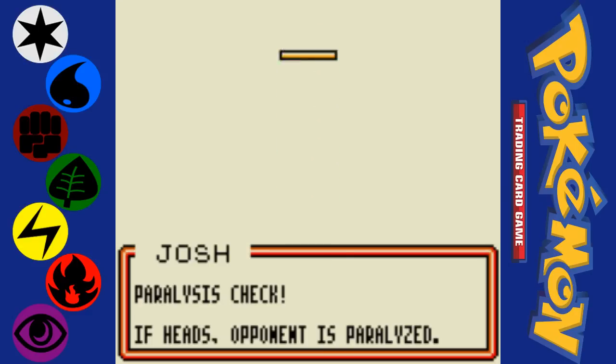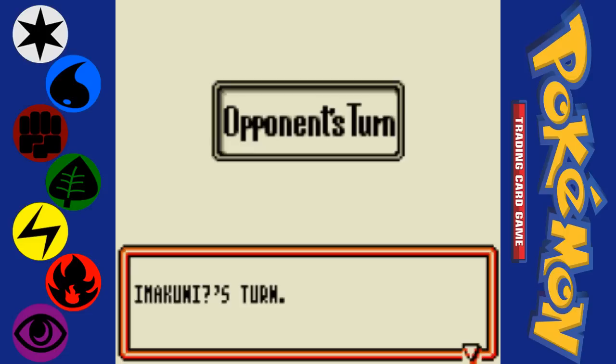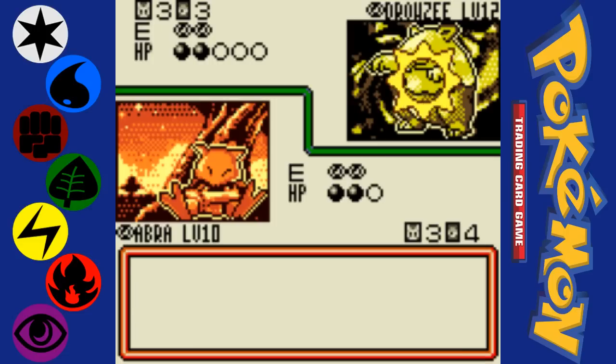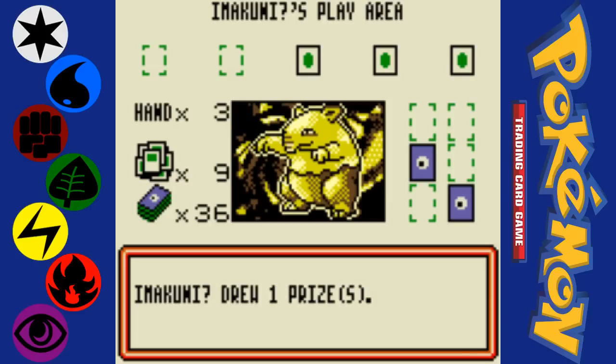The weird thing about Psychic Pokemon is that they're actually weak to themselves. I don't actually remember what Abra's attack is, but it would normally only do 10 damage but did 20, because Psychic types are weak to Psychic types.